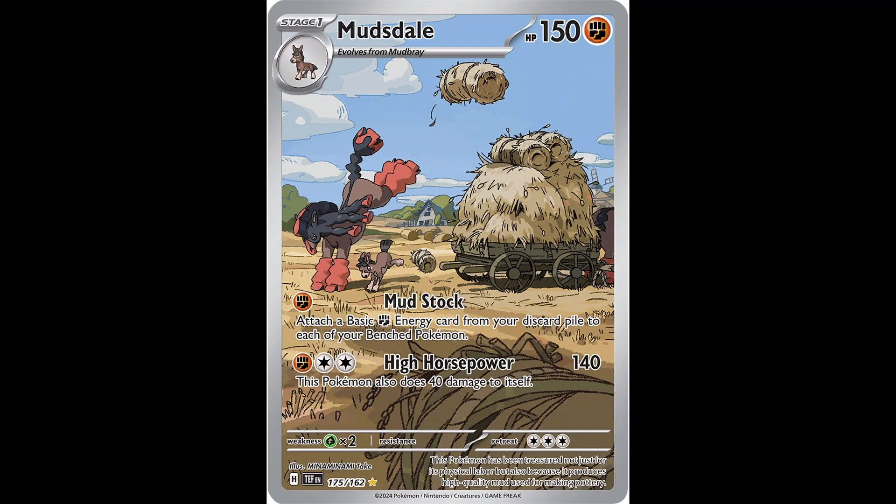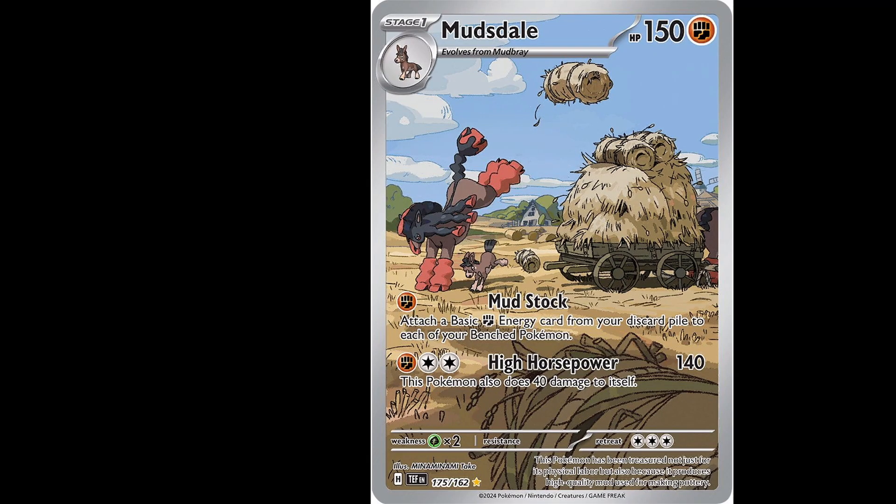When it comes to the outlines of Minaminame Take's artwork, they have these expressive lines that portray almost a hominess and comfort in their artwork. In the Mudsdeil illustration rare from Temporal Forces, the thin outlines complement the environment — some kind of farm. This art style gives the Pokemon a more believable style, and the thin outlines really make the Pokemon stand out among other artists.